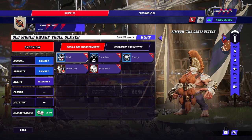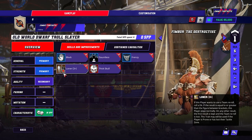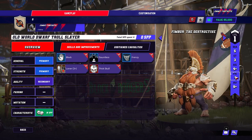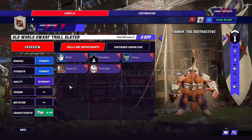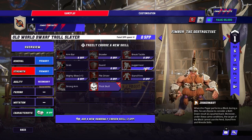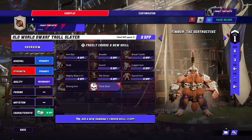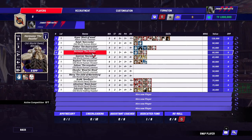So here's a Troll Slayer. He's okay because he's got block. Loner is 3 plus, which isn't terrible. He can't pass. His stats are all the same as a normal Troll Slayer. And he will take the normal things, which is guard, mighty blow, stand firm, and juggernaut. Maybe tackle. But yeah, he's a Troll Slayer.